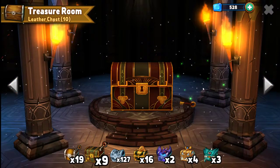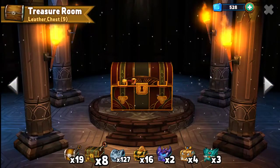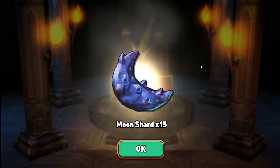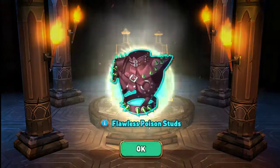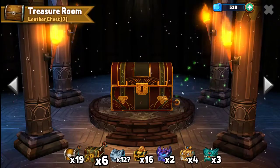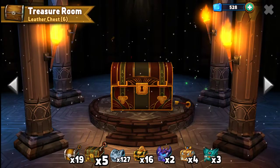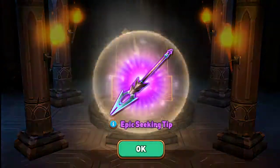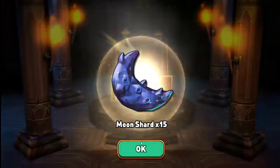We have ten keys left to get the last blueprint in our line, so hopefully we can pull that out and finally be done with the leather chests. I'm not looking to get too much so far — oh, epic! Getting some moon shards.